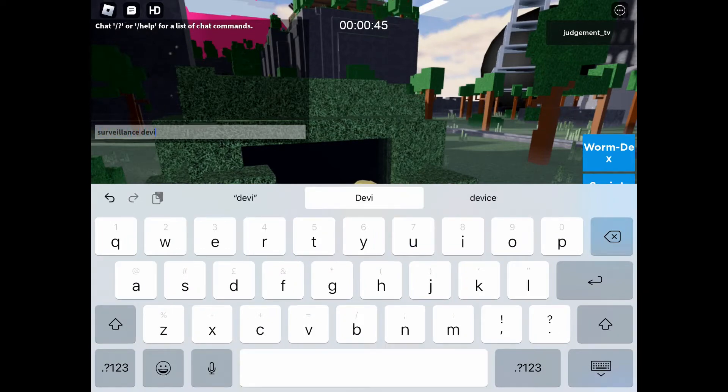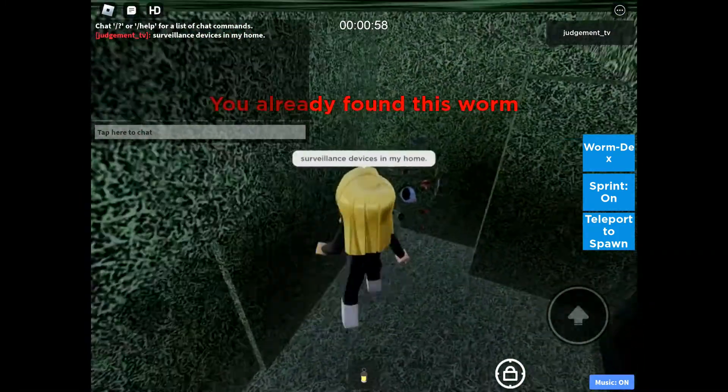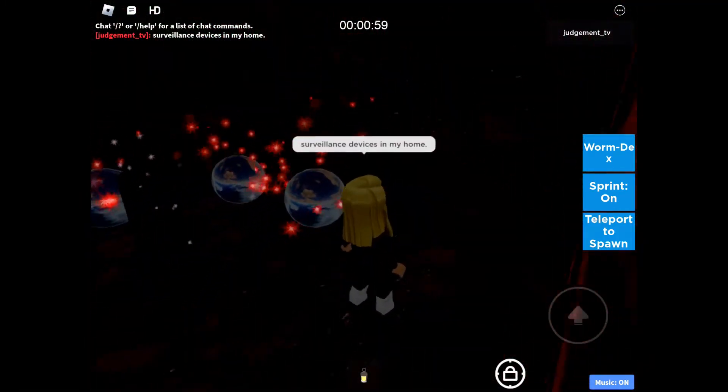So we're back in the grasslands area and we have to type in 'the surveillance devices in my home' to get access. Don't forget that full stop or else it won't give you access. And we have a bunch of eyes in the corner.